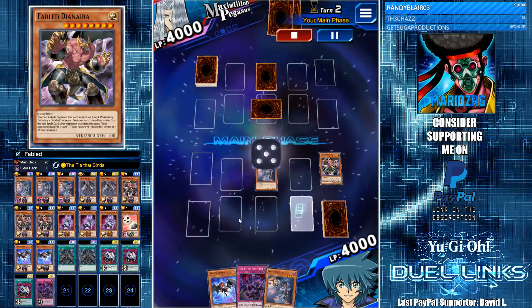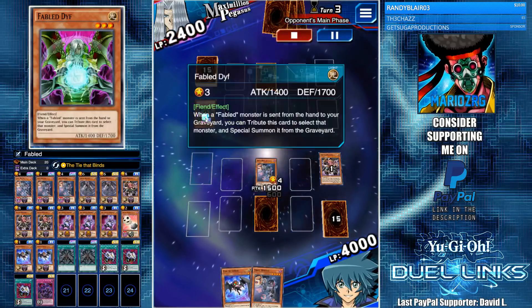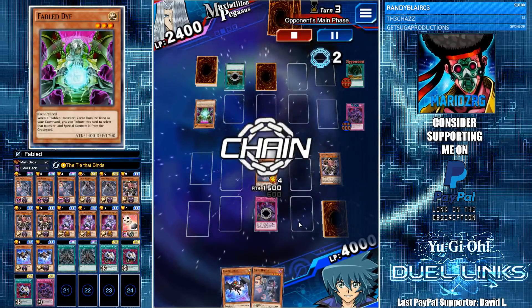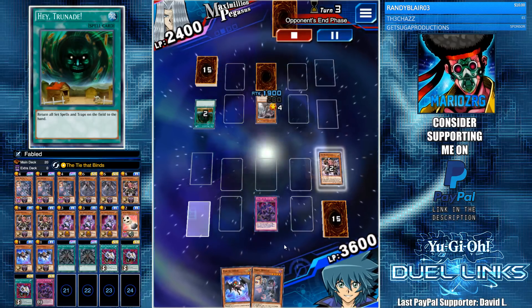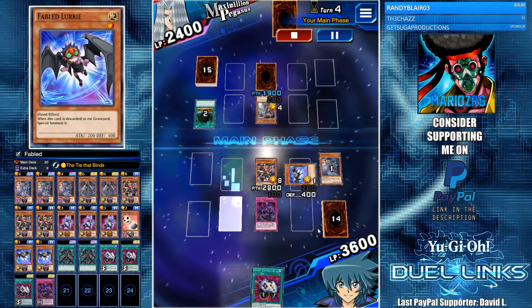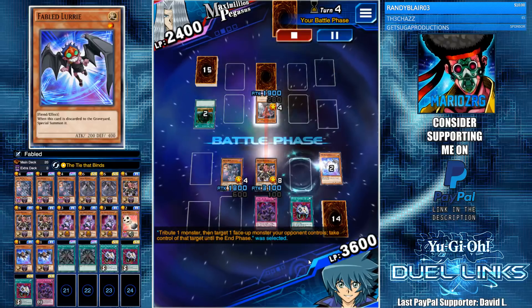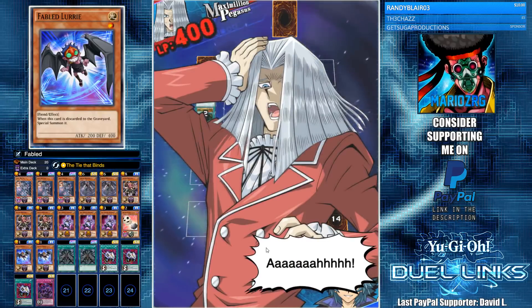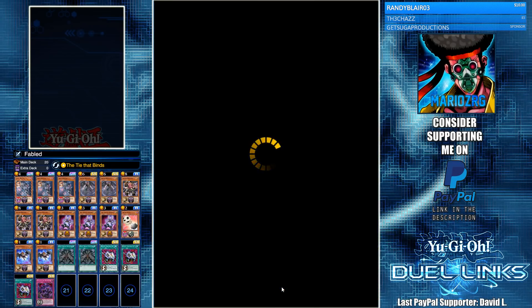Going up against Pegasus again — we use Snipe Hunter to destroy Dianyra, then we're actually facing some Fables. I activate Call the Archfiend, and during the end phase I special summon Lurie from the hand and go for the econ cheese like I mentioned. He had Spike Shield with Chain, but that wasn't going to help against my 3000 beater — easy win.